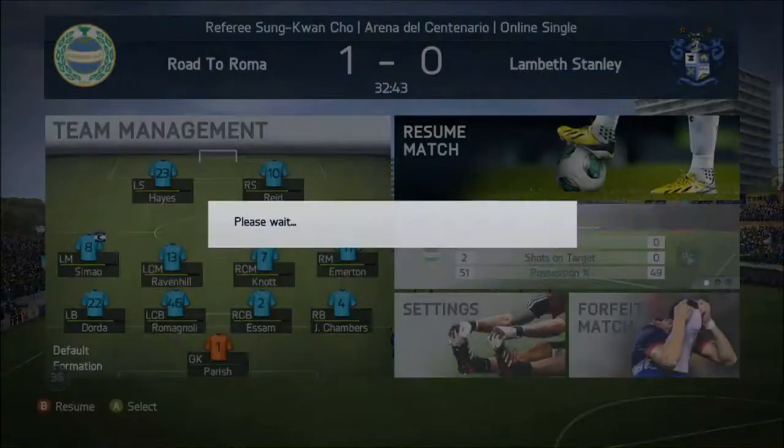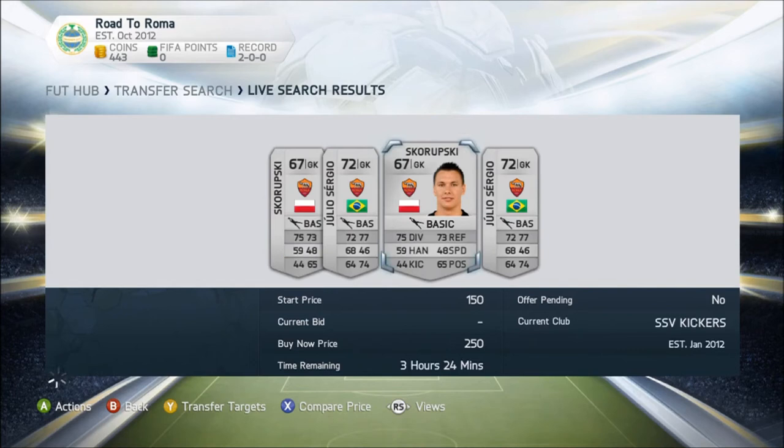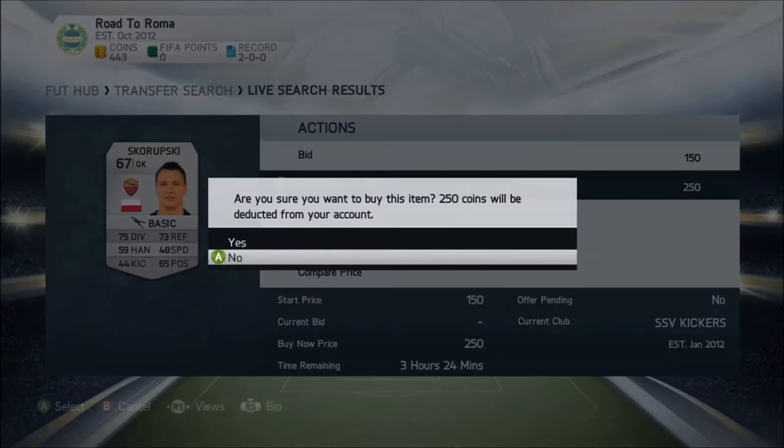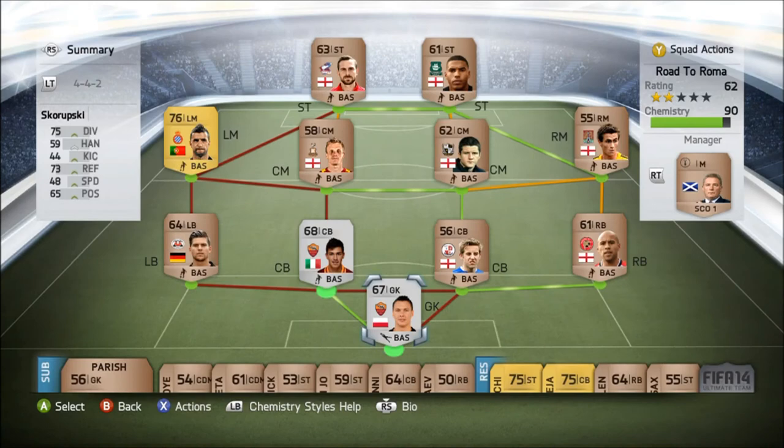We pick up 296 coins — a decent amount — and we can now make another signing. Earlier when we searched for Rob McNally, we spotted a silver goalkeeper. I can't quite say his name — Scarupski or something. We could have gone for Julio Sergio but Scarupski seemed more appealing as the lower-rated option. We can pick up Julio Sergio later, probably in about three episodes, for around 200 coins. Scarupski is 6 foot 3 with 75 diving and 73 reflexes. We put him into the team and it pushes our chemistry up towards 90.